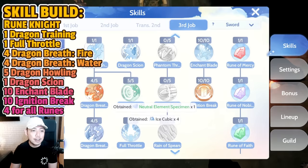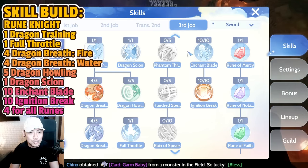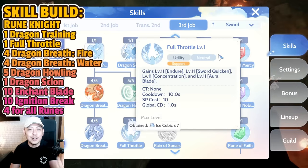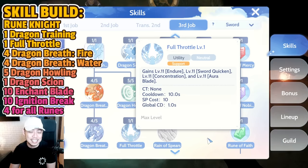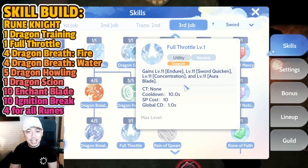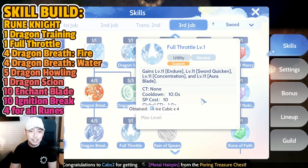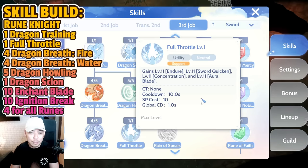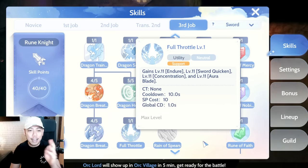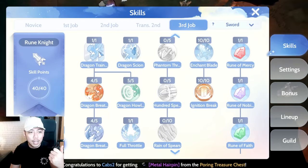The reason we didn't put Sword Quicken, Concentration, and didn't max Aura Blade is because Full Throttle already buffs all of them. I have tested this — even without having those skills directly, Full Throttle still applies those buffs, so putting skill points there would be a waste. I did put 5 on Aura Blade because you need it to unlock Enchant Blade.